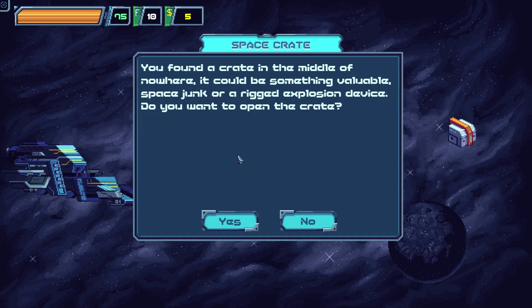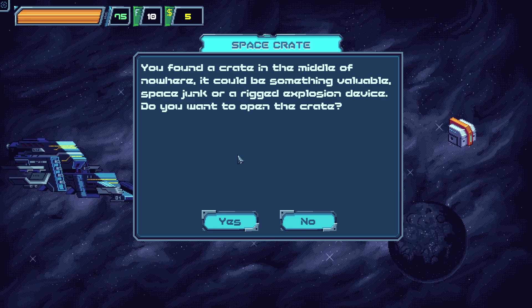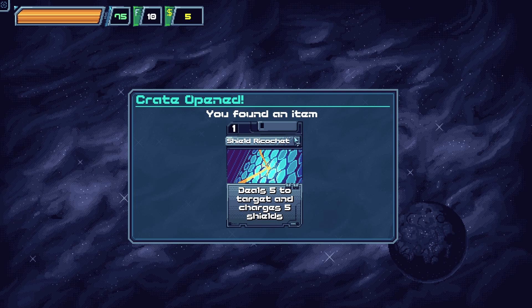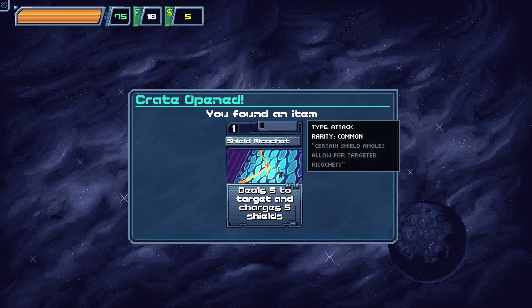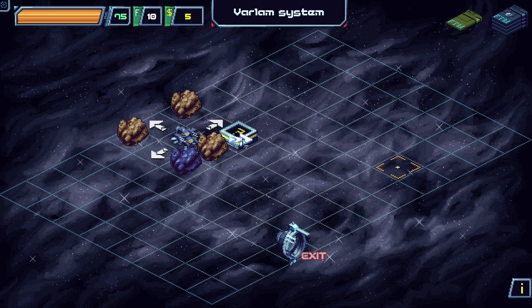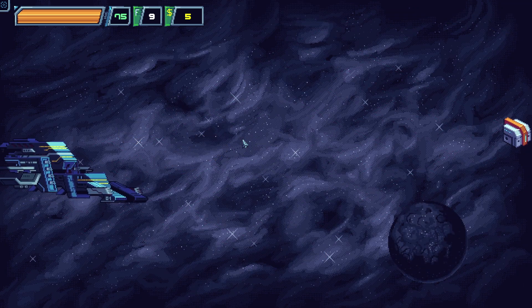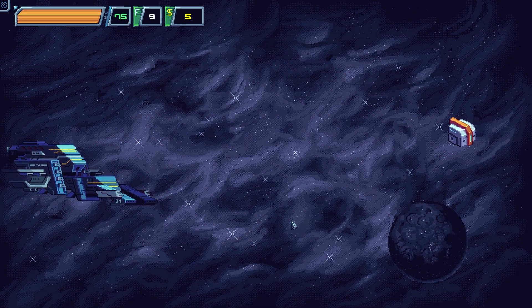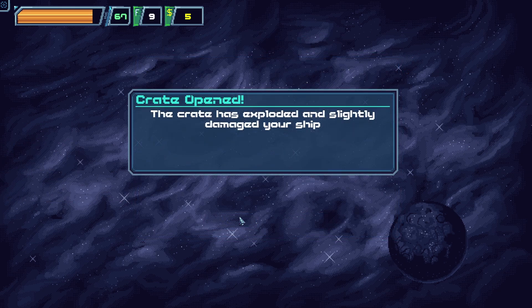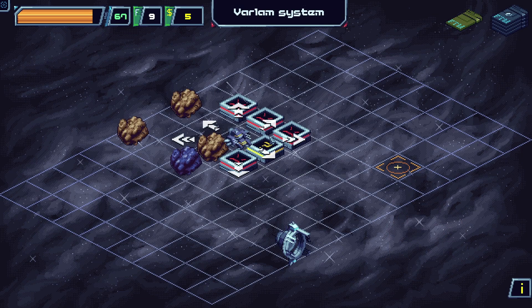We found a crate in the middle of nowhere — it could be something valuable, space junk, or a rigged explosion device. Do you want to open the crate? Sure. Crate opened — you found an item: Shield Ricochet, deal 5 to target and charges 5 shields. That's actually a pretty cool card. The next random encounter is also a crate, but this one exploded and slightly damaged our ship. Wow, we took 8 damage.